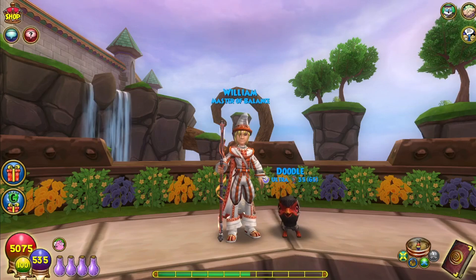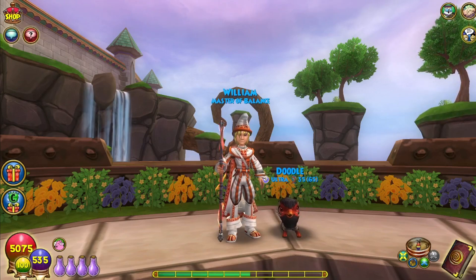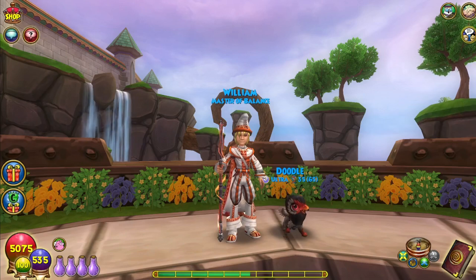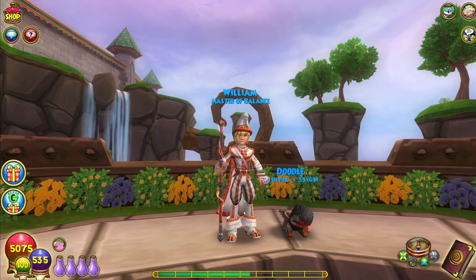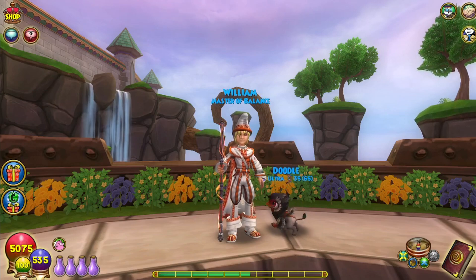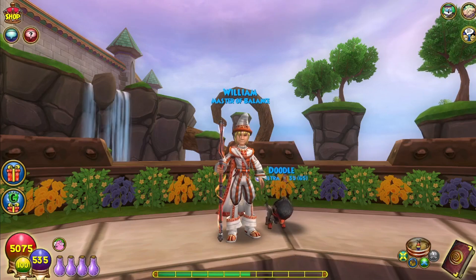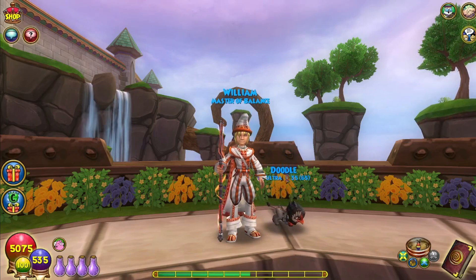I am only going to be using storm references because I have not tried to level or carry another wizard using another school. The only world that I would suggest having a feint and having a blade is Dragon Spyre, because bosses start to get just slightly above the damage that you do with your Tempest. My Tempest is around 4,000 and you have a boss that's 4,250. But by the time you're in Dragon Spyre, you'll already have feint, you'll already have blades, everything that you need to basically carry you through the game.